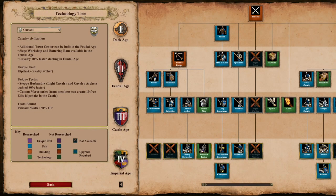The Kumans are classified as a Cavalry Civilization, and man are they different. Kumans can build an additional Town Center in the Feudal Age. Siege Workshop and Battering Ram are also available in the Feudal Age, and Cavalry is 10% faster starting in Feudal. Their team bonus is that Palisade Walls have 50% more HP. You could have a two Town Center economy with Rams and faster Scouts in Feudal Age — this is very different from anything we've seen with Age of Empires II civs.